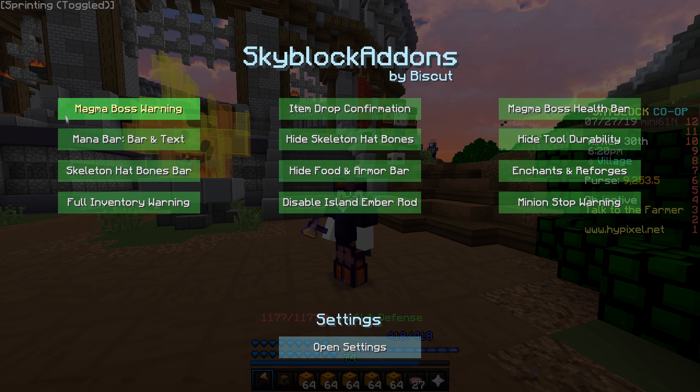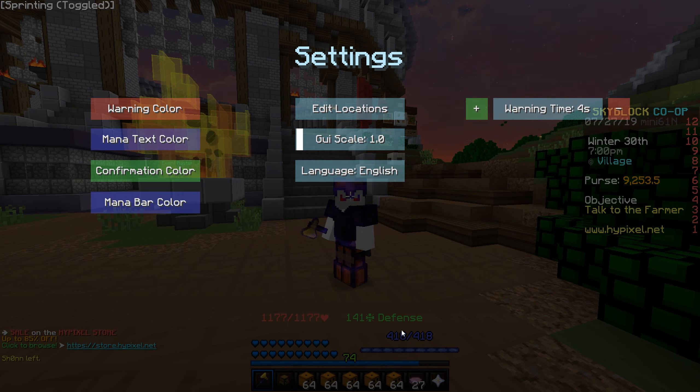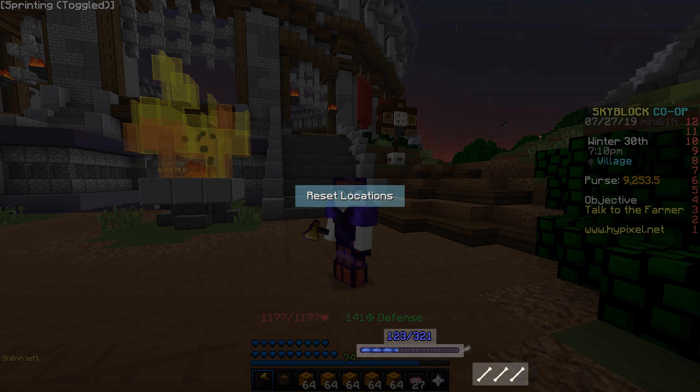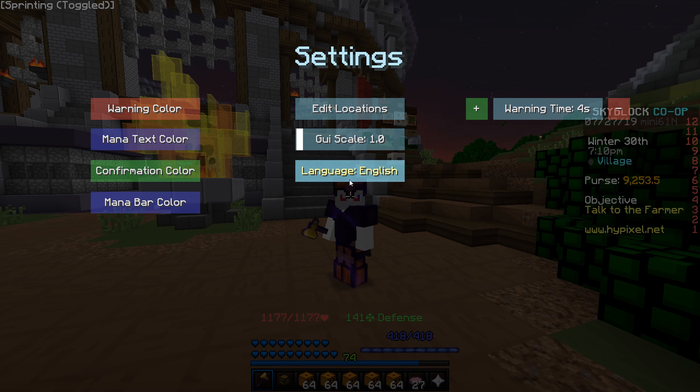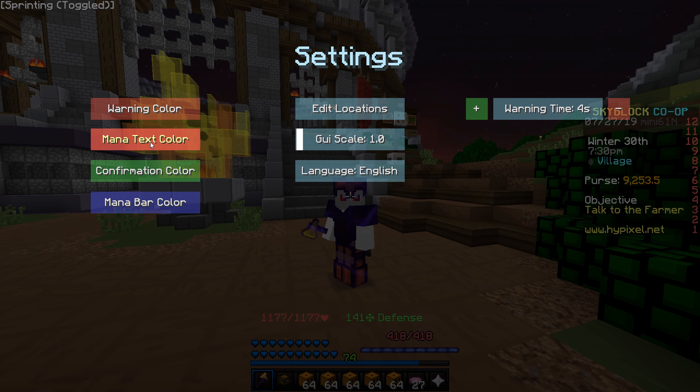If you do slash SPA, that is the command to bring up the settings menu. As you can see, I can disable the magma boss warning, disable the item drop confirmation, disable the magma boss health bar — there are so many different things which Biscuit has added to this mod. I can't wait to see the future of this mod. You can also edit the locations of the mana bar, move it around, switch the language, add a warning color, change the warning color, and change the mana text color.